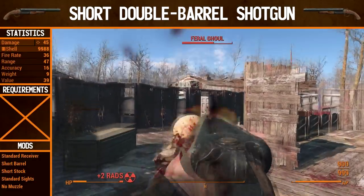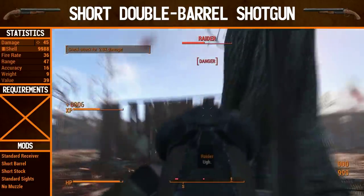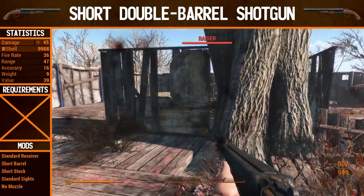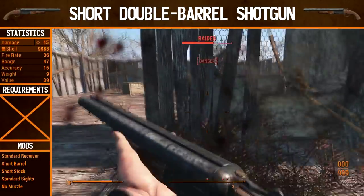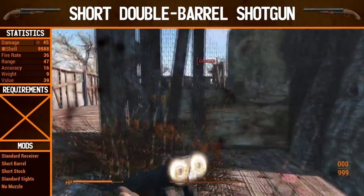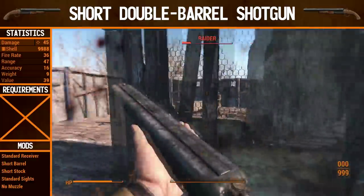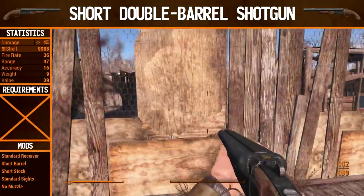Range is 47 — not anything to write home about — which means the damage drop-off happens very close in. You start losing damage very quickly. Accuracy is 16, yeah that's pretty bad, but it's a shotgun. You can't expect good range and good accuracy — it does what it does best at close range.